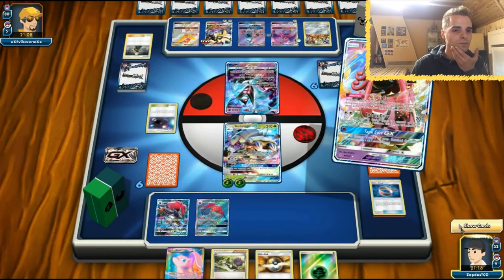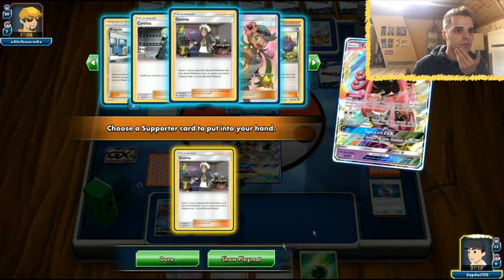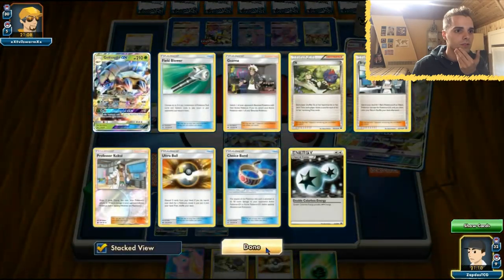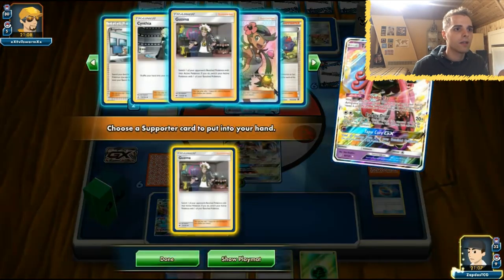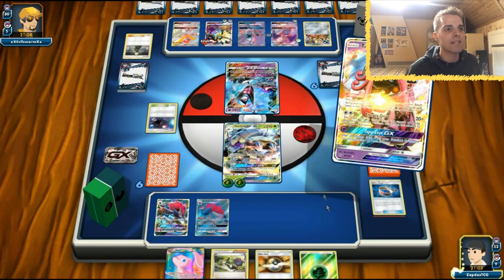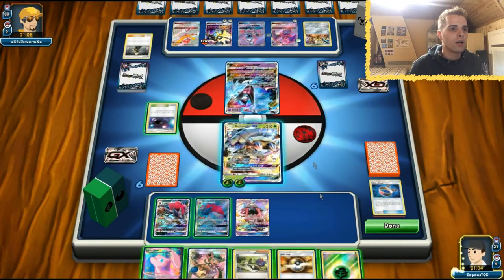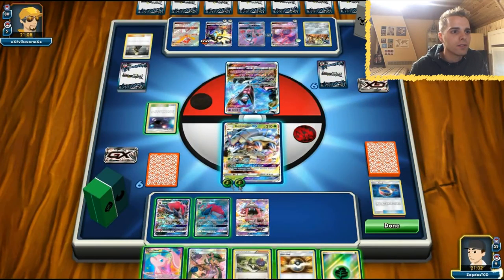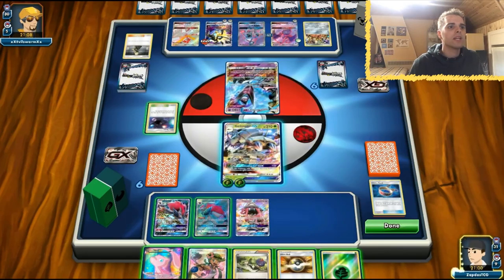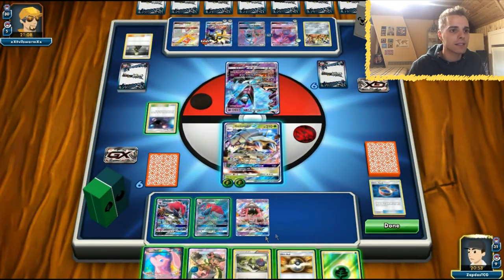Mellow. We have an Energy. With Mellow we can start using our GX move — or actually, now that I think about it... one, two, three, four. We can one-shot the Dawn Wings if we have another bench Pokémon. I'm going to go for that method.